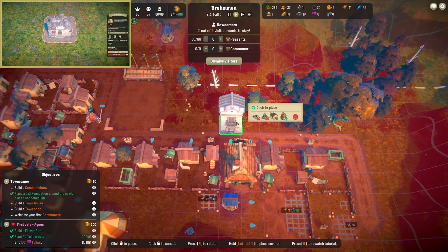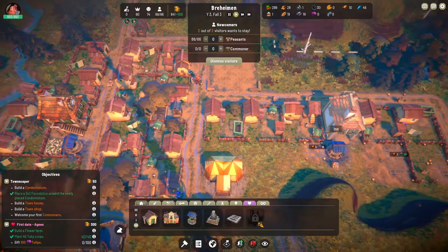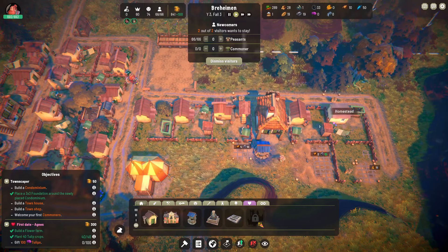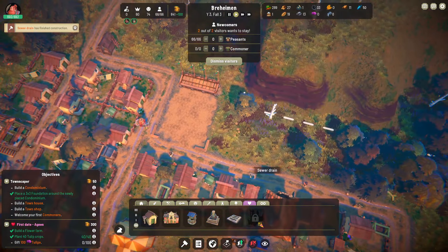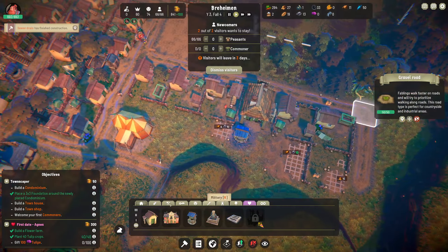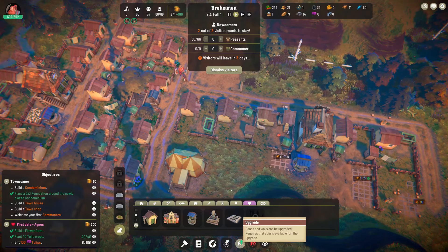They're unhappy because there are homesteads nearby — that's kind of classist, you guys should be better. But we'll get these sewer drains up and running, we'll get this town well up and running. Oh, they already got one sewer drain done — good job. And then eventually it'd be cool to upgrade all of our gravel roads to cobblestone. We have a crap ton of money; maybe we do that right now.